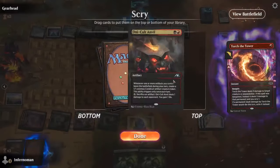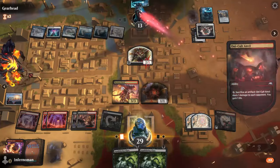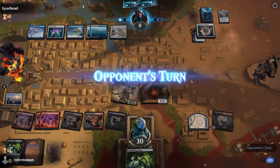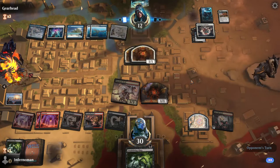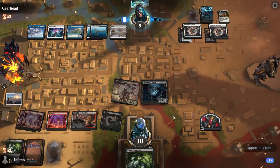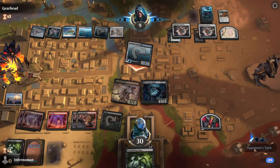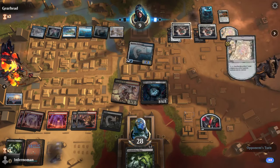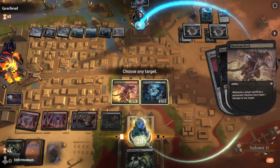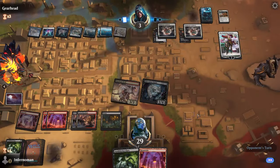Most opponents won't want to lose their non-land permanents or discard, so they'll likely choose to drain themselves out instead. The deck's biggest disadvantages: if your opponent can exile key pieces like Mayhem Devil or Oni-Cult Anvil, that's a struggle. Opponents with heavy life gain or very large creatures that Annihilating Glare can barely handle will also be difficult. Counterspells targeting Torment of Scarabs or key cards like the Devil or Gluttonous Guest will also be frustrating. That said, your abundance of blood tokens gives you lots of flexibility to adjust your game plan.